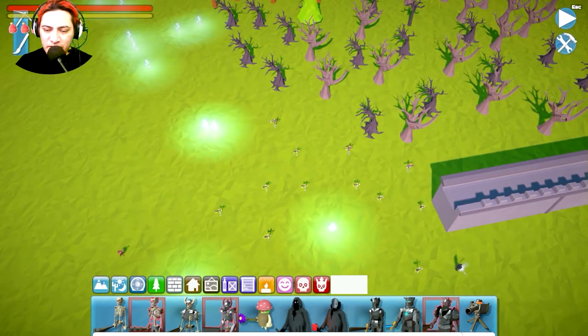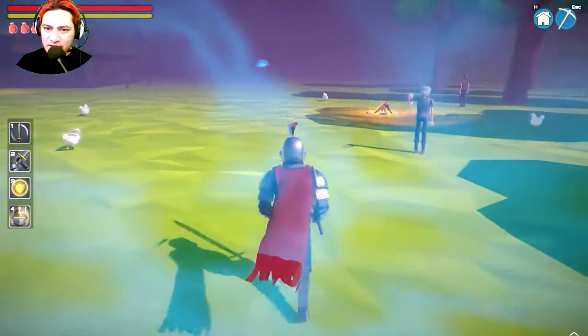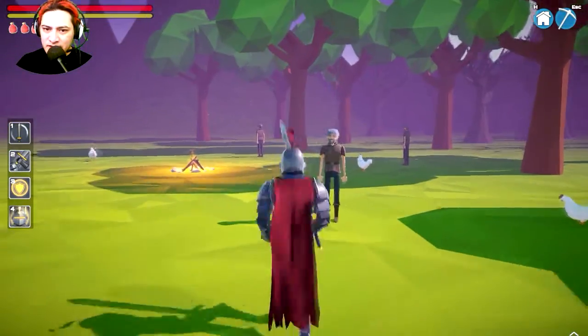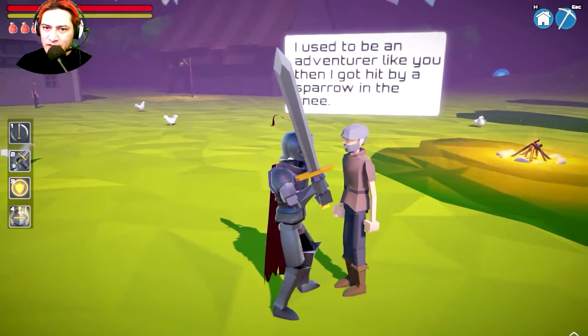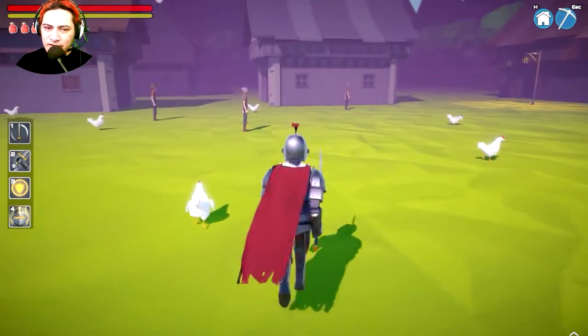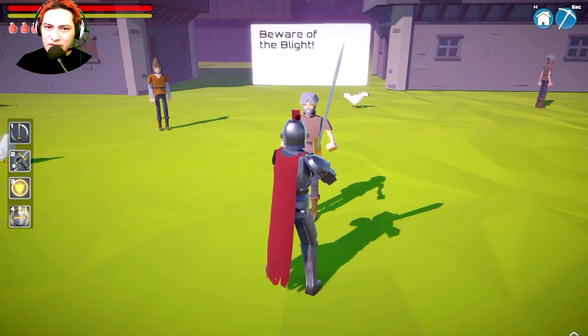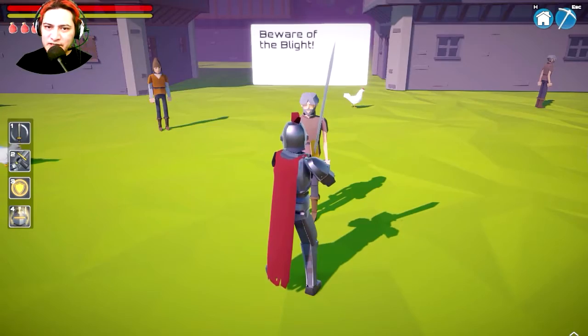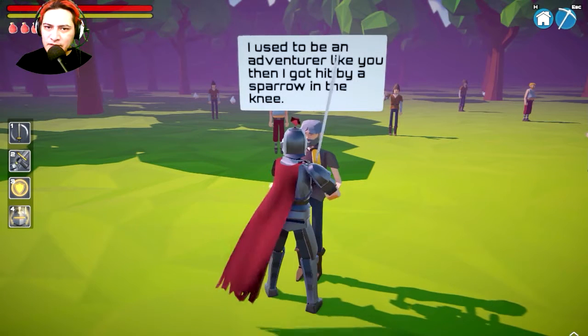If I press Escape I can return to play mode. Wow, I'm here now — the village, just like that! A friendly villager says: 'I used to be an adventurer like you, but then I forgot how to read.'